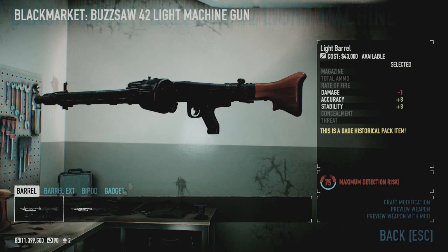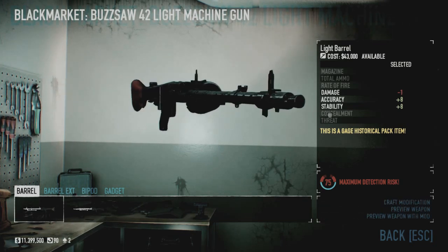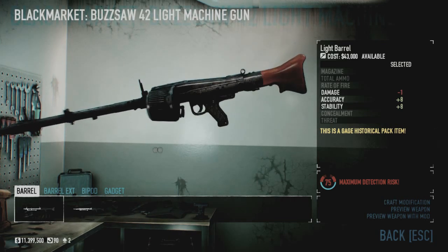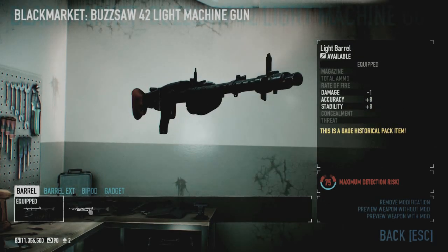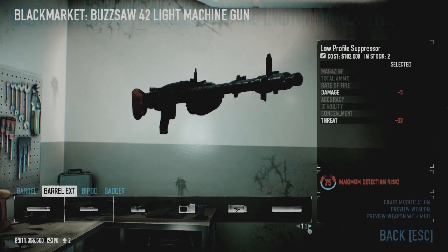For mods, we have the light barrel, which kind of makes it look like an MG .34, to be honest. It increases stability and accuracy, and for a light machine gun you really need those two stats. There's also the heatsink suppressor barrel, which is good if you have a silent killer build, but for the purposes of this video we are not using that.